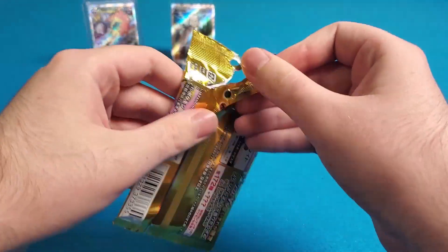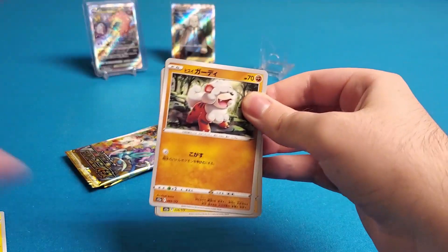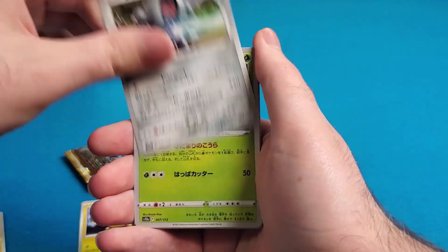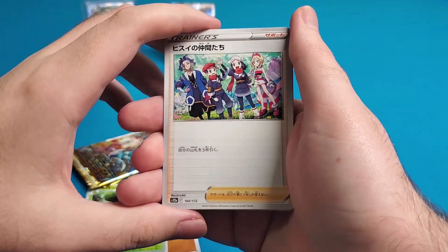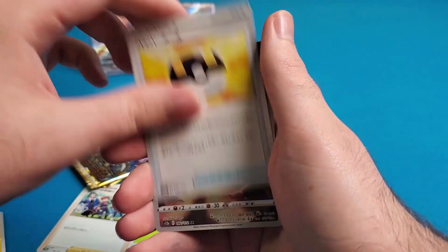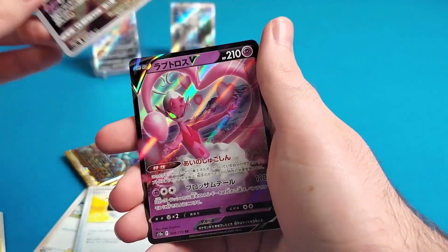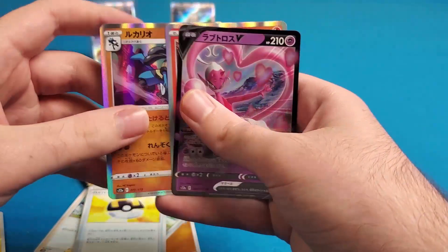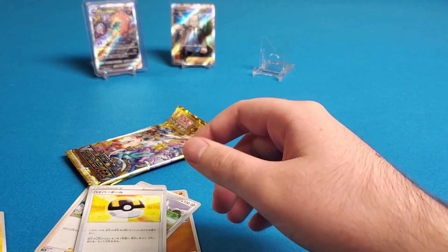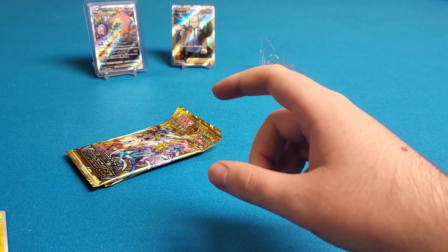Fusion Strike does suck as a set though — if you're an old fan of the channel, that might have been the least we've ever opened. We just did the ETB and that was it for a few sets we just didn't want to spend money on. That's the Friends in Hisui card, which would also be really cool. Galarian Articuno character rare — in terms of hits, it's actually not too bad, a lot of foils.